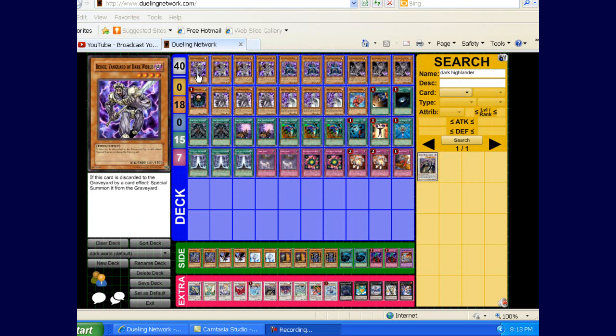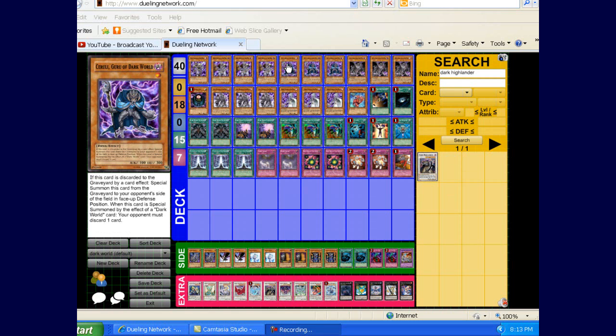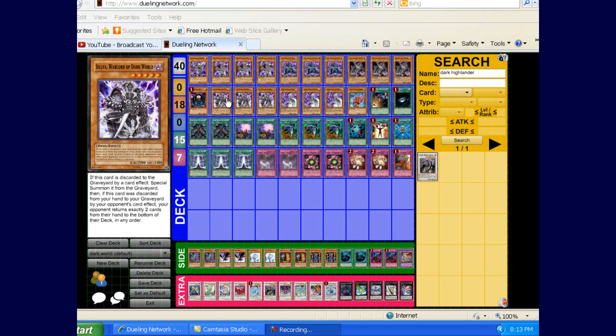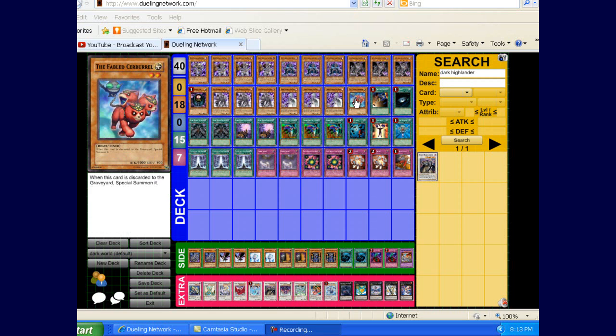First off we've got one Beige, just for the special summon ability — it's good when you have Grapha in the grave. Three Broww, standard. Three Cerulee — I'll get to this in a second. Three Grapha, staple. Morphing Jar. Three Silva — I'll also get to this in a second. Three Snow, staple. And one Fabled Cerberol. Cerberol replaces the Fabled Raven and granted it's not as good, but it still works a little bit like Fabled Raven, so I've been testing it and it's been working out pretty good.